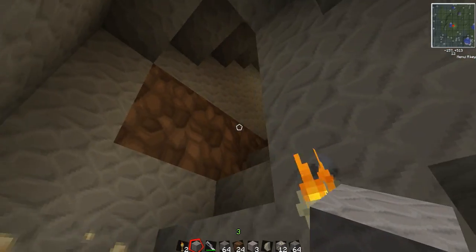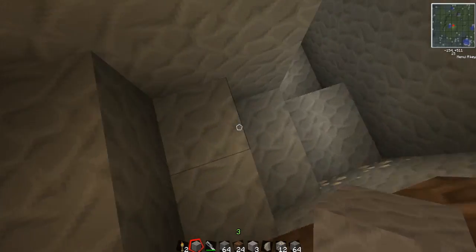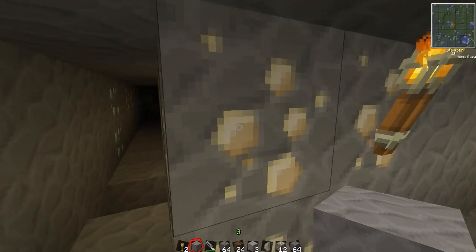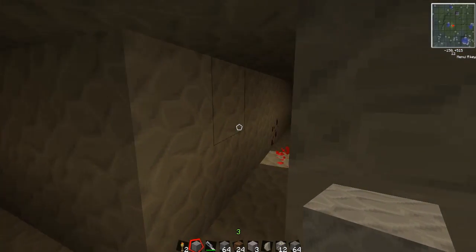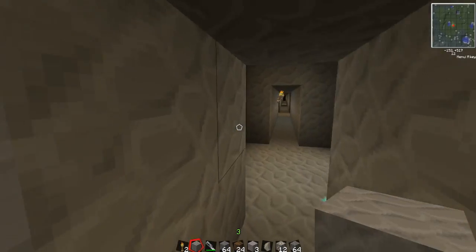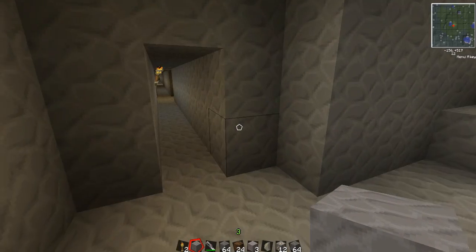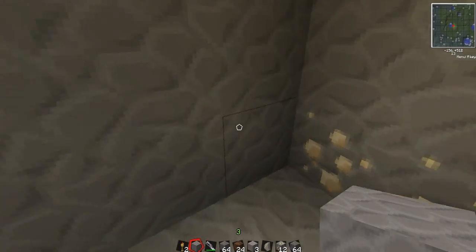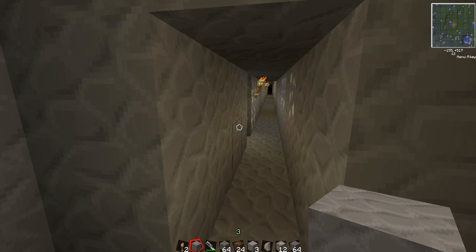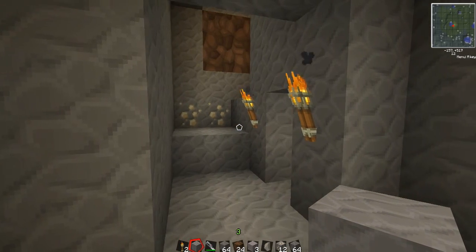That's it for high efficiency mining — enjoy. This is kind of an intermediate step between early mining and automated mining. After this you'll set up quarries, and I'll show you how to make an automatic filtration system that'll process all your ore for you for free. You do need the materials you get from high efficiency mining to build the quarry equipment, though — the quarry requires a lot of diamond, a lot of iron, and a lot of power, so you'll need a power system dedicated solely to running it.